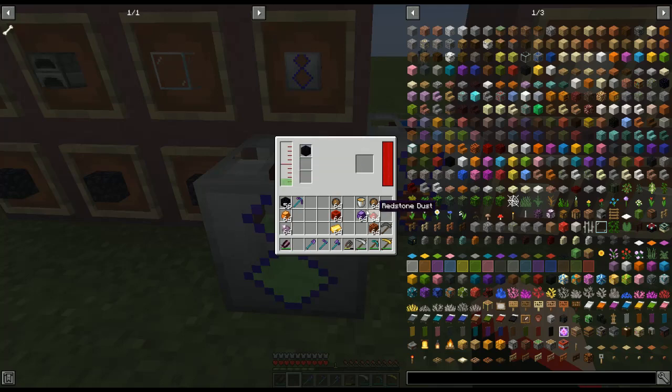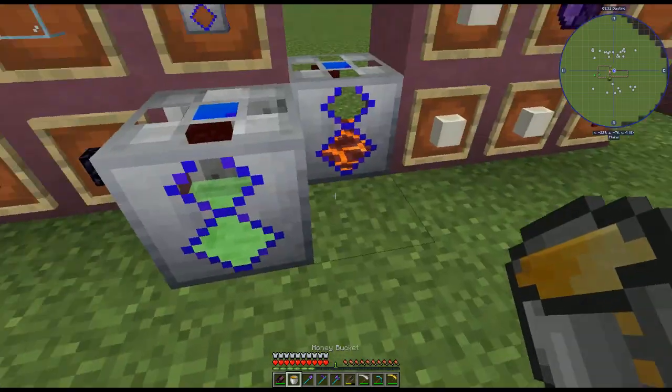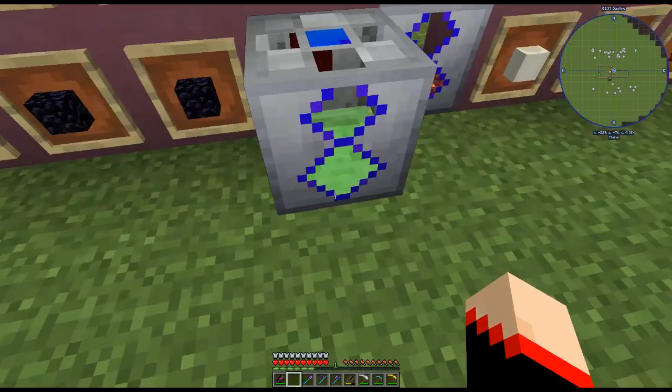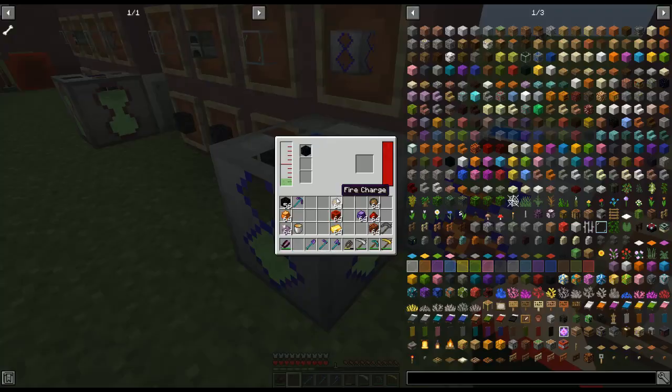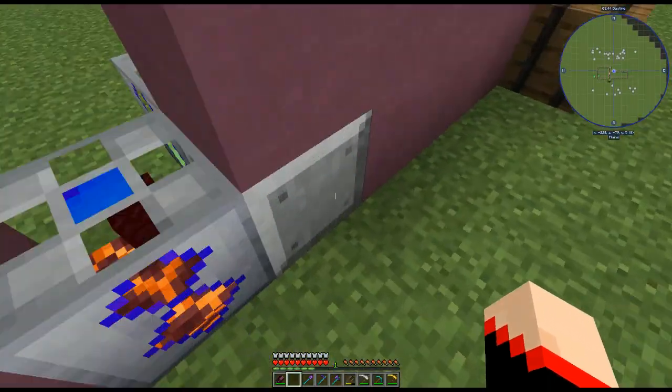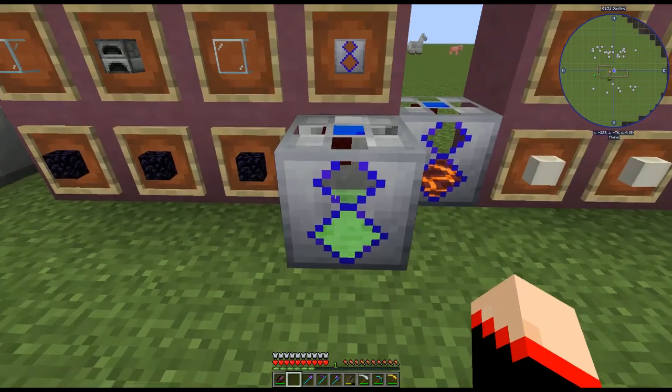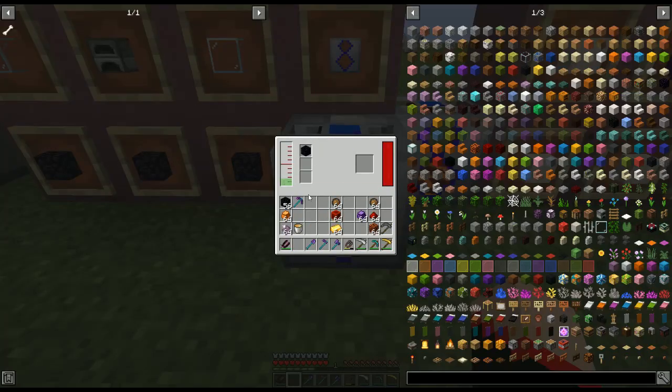For the crystallization chamber, you put liquids in here. You can simply take a bucket and put the liquids in, which is what I did, or you can pipe it in with a fluid pipe. This will also need power — again I'm using the peat generator since it's from Cyclic. So first we want to make some crystals. If we put in a fire charge, a block of redstone, and a gold ingot with the slime liquid...